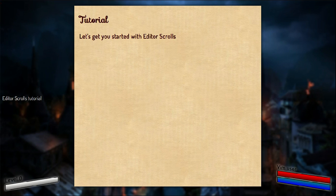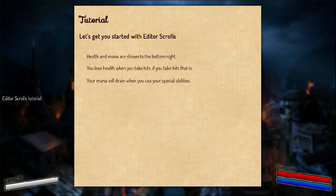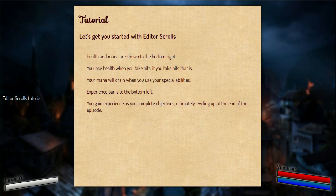It starts with a tutorial which familiarizes us with the interface. To start with, it tells us that the health and the mana are on the right bottom, and when you would lose health or your mana will drain. It says that the experience bar is at the bottom left, and I would gain experience as I complete objectives, ultimately leveling up at the end of the episode. The objectives are on the left. Play safe out there in Editor Scrolls — wish you luck.